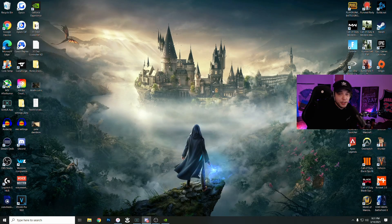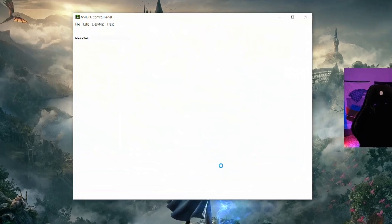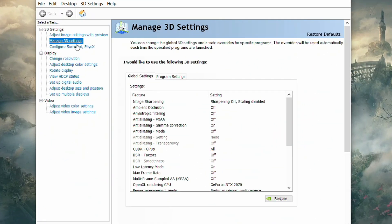First things first, I'm going to show you guys how to fix the 'game not supported' error. All you have to do is right-click your desktop and go to your Nvidia Control Panel. Once that's loaded up, go to Manage 3D Settings on the left side, then click Restore down at the bottom. The error should be fixed once you apply your settings.